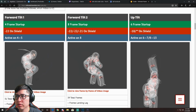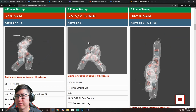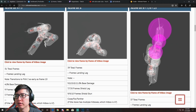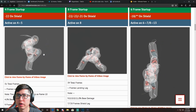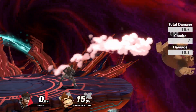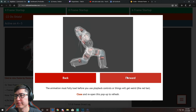Moving on to F-Tilt 2: it's an eight-frame startup. It's almost the same thing — minus 22 on shield, or minus 21 if you get the really far hit. It's active on frame 8, so it's only active for one frame. Base damage is really dependent on how you space the F-Tilt. For max damage, you want to get the tip of F-Tilt 1, wait a little bit, then do F-Tilt 2 to get 18%. Otherwise, if you do it normally, you'll get 15.6%.